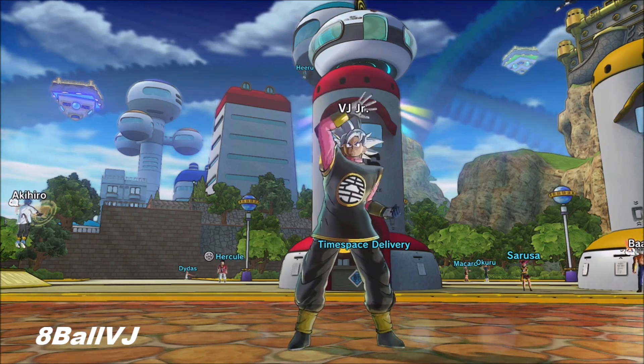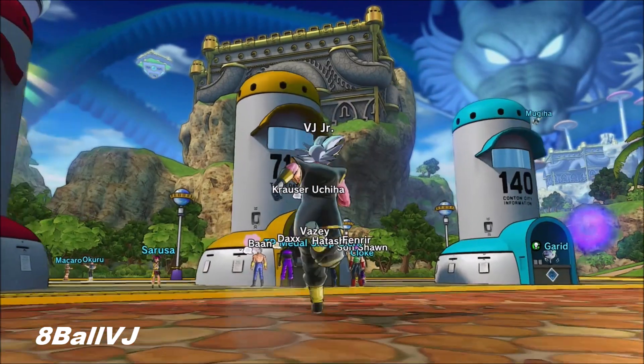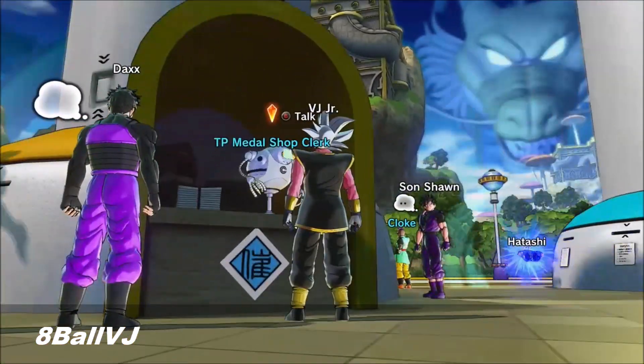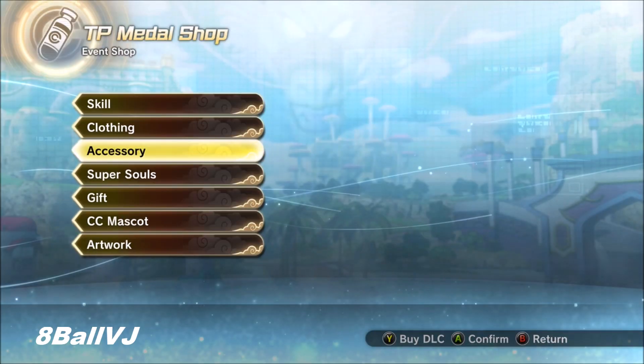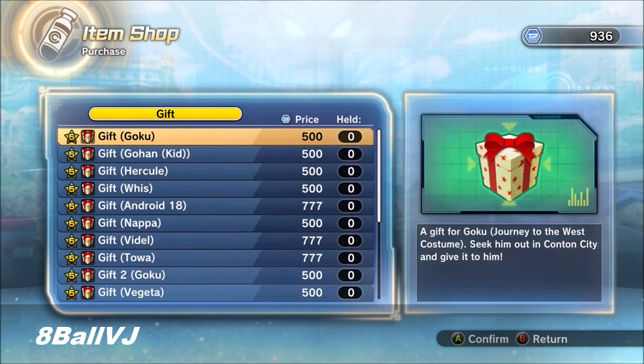Gifts are a limited time thing, so I'm going to put the schedule in the description on when they're available. When they are available, they should pop up right here, and your choices should be Goku, Gohan, Hercule, and so on.